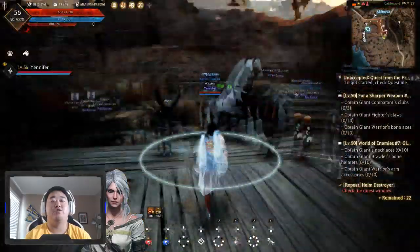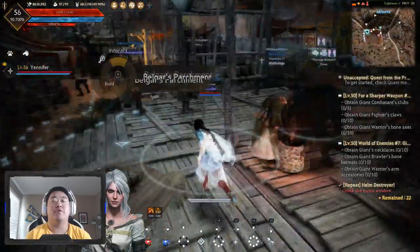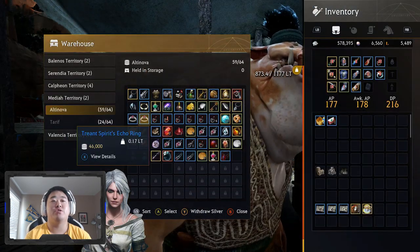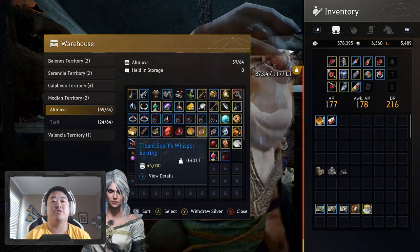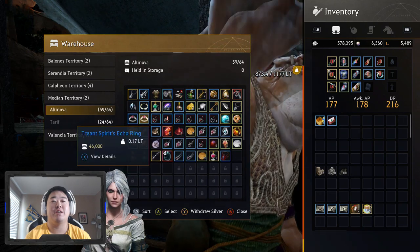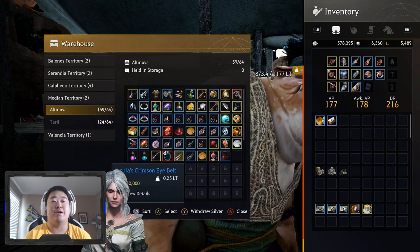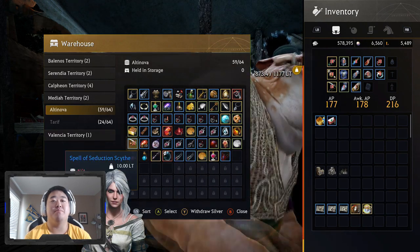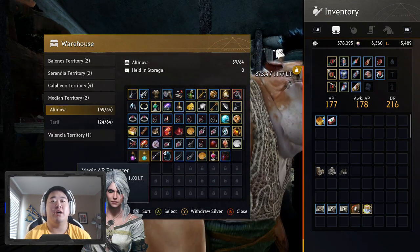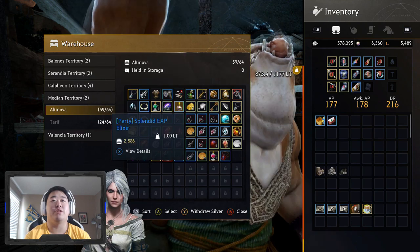In my storage area in Altanova, I have all sorts of goodies for sharing between characters. I have Asula's rings and necklaces for different characters, Whisperer's earrings, echo rings, Crimson Eye Belts, a Sealed Spell Necklace. I have upgrade stones, Crone stones, and Valk's Cries — all different stuff I could potentially need.